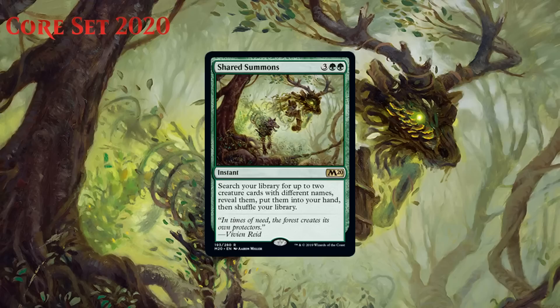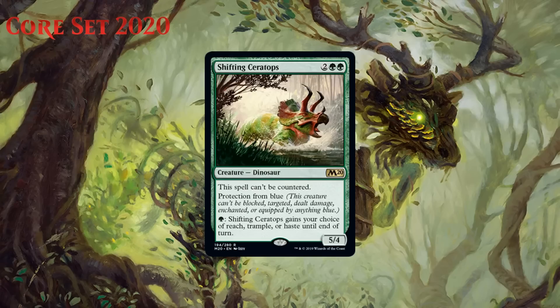Next up we have Shared Summons, which for three generic and two green is a rare instant. It says search your library for up to two creature cards with different names, reveal them, put them into your hand, and shuffle your library. I kind of like this. Five mana to draw two cards is not that good, but five mana to draw the two best creatures in your library is a lot better, especially at instant speed. This does compare somewhat to Ignite the Beacon for War of the Spark, but paying five to get two creatures is going to be better than two planeswalkers most of the time — not because creatures are necessarily better, but because it is far easier to construct a deck with enough creatures to make playing this worth it. It also moves up considerably if you have some bombs in your deck. It still costs five and is a big tempo hit, but I think you probably feel fine about having one of these in all your green decks. I'm giving it a C+.